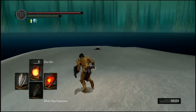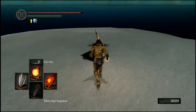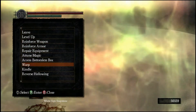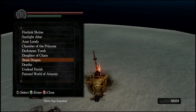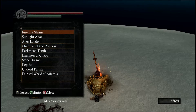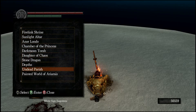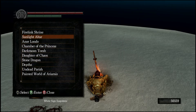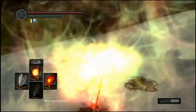I'm fairly sure I've picked up everything down in Ash Lake. The only place I haven't been thorough is the tree. Let's go ahead - is there not a bonfire in Undead Burg? Okay, actually no, that's the Firelink Shrine.